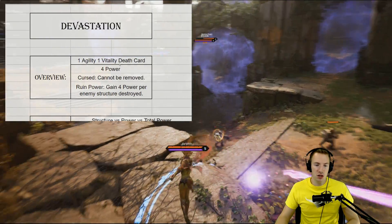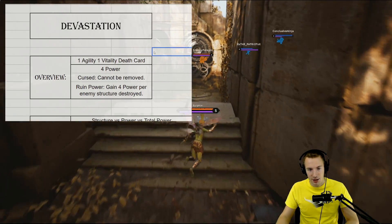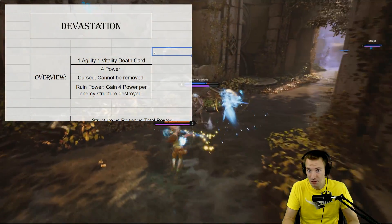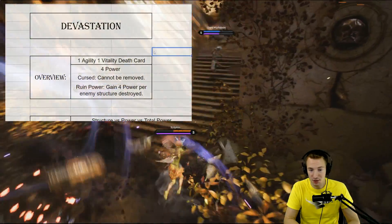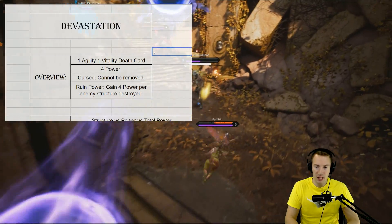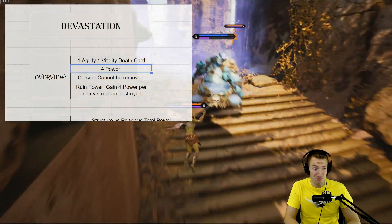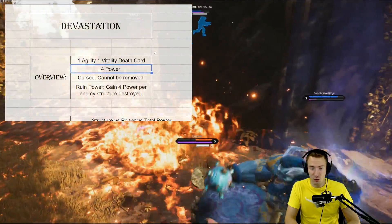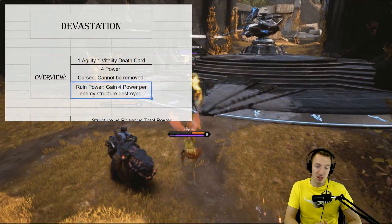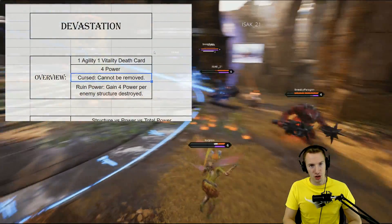Devastation is a 1-Agility, 1-Vitality death card. Really easy to get — just 1-Agility, 1-Vitality: Call the Weak, Exoskeleton, or Coin Master, something like that. Really easy to transition to. It gives you 4 power, which is good stats for a 2-cost card. And especially since offlanes go down really quick, by the 10-minute mark it's giving you 8 power. That's really good. It's cursed, though — it means it cannot be removed.